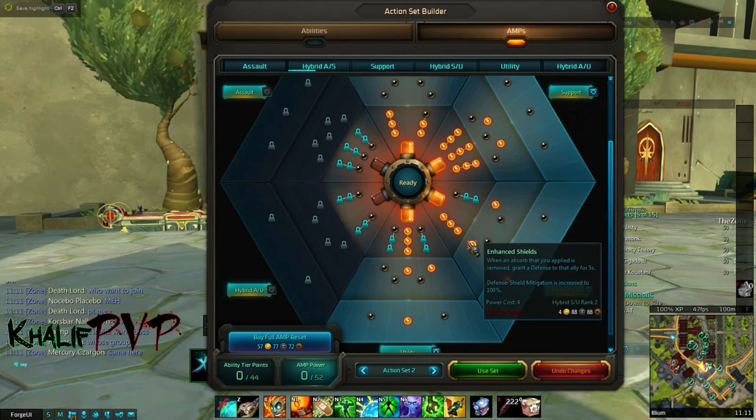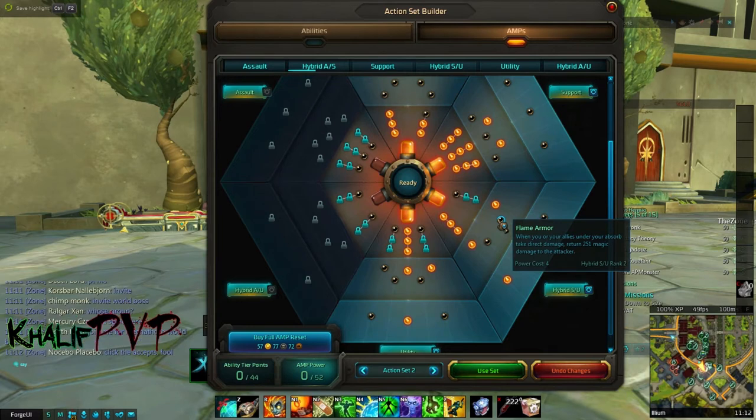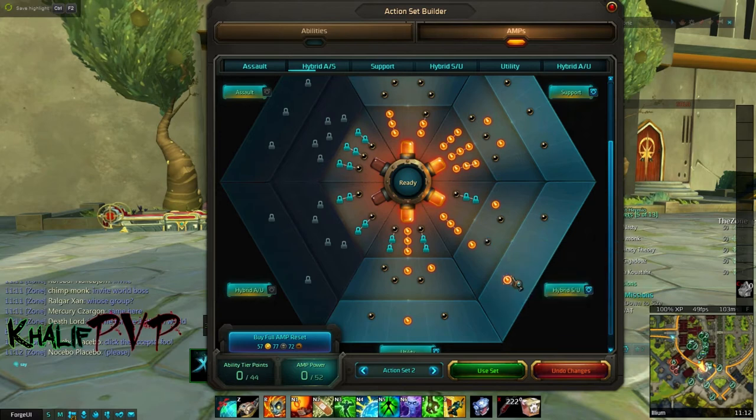The next one is Enhanced Shields — when an absorbed shield you applied is removed, you grant a defense shield mitigation increase to 100%. You could switch this out with Flame Armor or Frost Armor depending on what you want. Flame Armor helps you get those 20 kill contracts, while Frost Armor reduces movement by 30%, though it can only occur every 10 seconds per foe. If you're seeing a lot of your supports getting attacked, Frost Armor gives them a chance to escape. Finally, the big thing here is Hyper Shield.